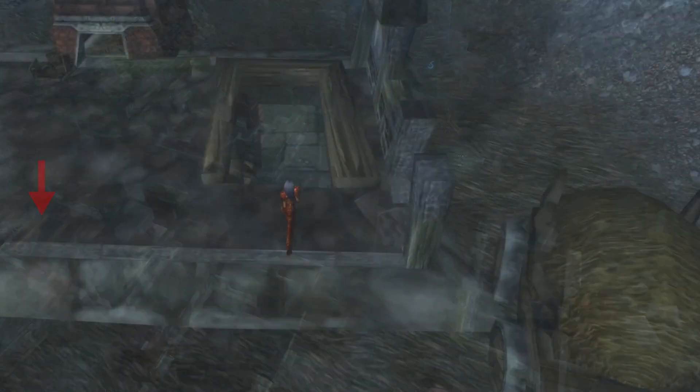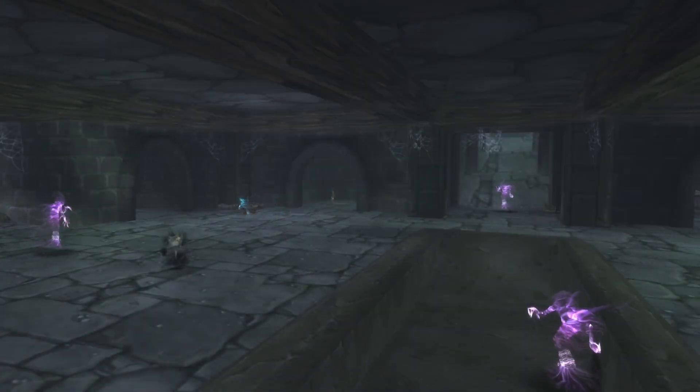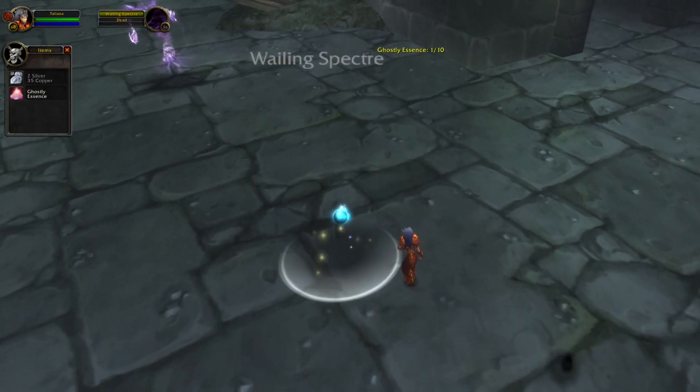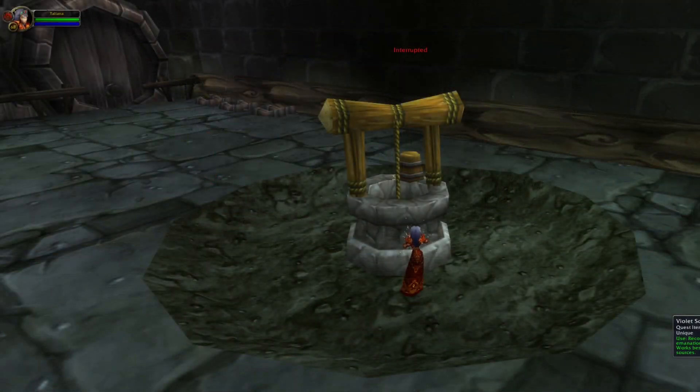I will start with this cave and show you what to do. In the cave you can find a lot of monsters, and killing these will drop the ghostly essence. You don't need to collect all 10 yet because we can also collect these in the other cave. At the bottom of the cave you can find this location, and here you have to use the quest item.